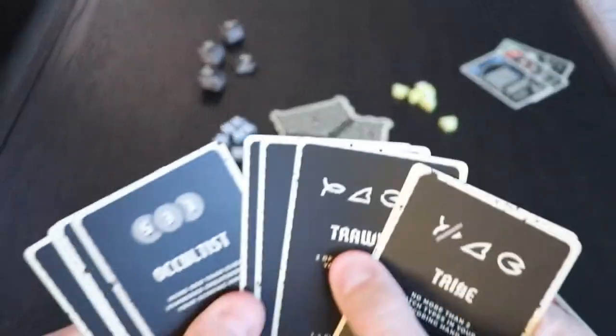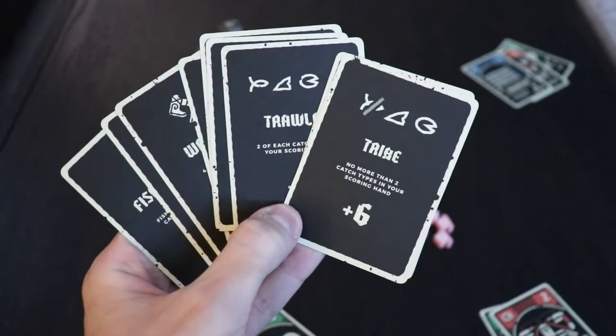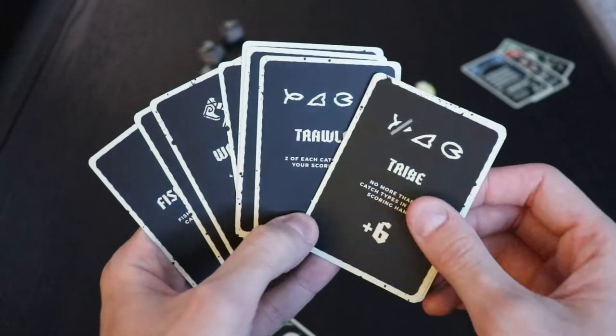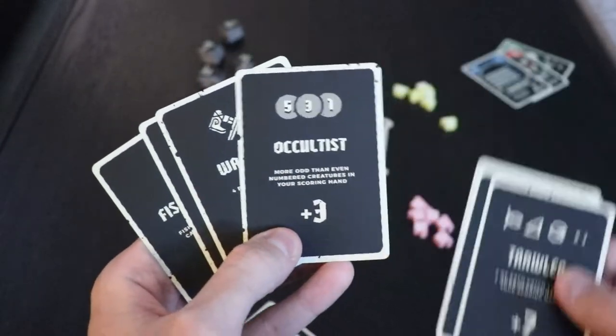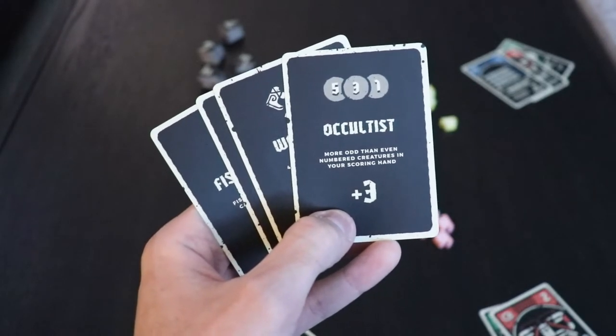Here we're looking at the private scoring conditions. You get to choose what you want and try to meet them. They're going to be things like having sets of cards, the most of one card, and a lot of other iterations. Depending on the complexity of the goal, you're going to get different amounts of scoring points.